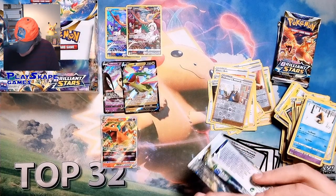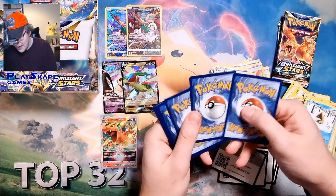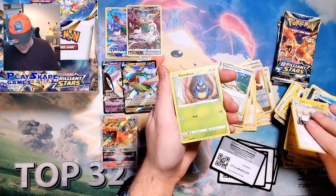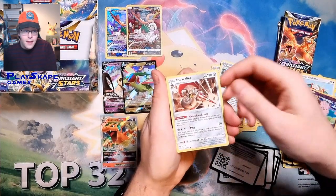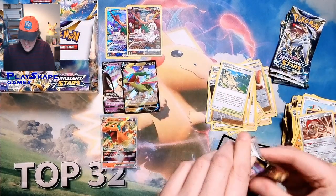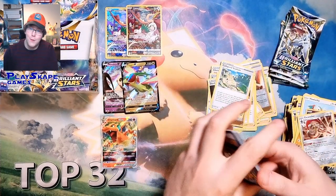I've not tested Flygon yet and I'm not overly hyped for it — we'll have to see what comes from it. I'm not going to talk too much about competitiveness, because most people on this channel will be casual collectors and buyers. I am very excited — we're going to be opening the Elite Trainer Box for Brilliant Stars, hopefully on Thursday or Friday. The launch day is Friday. We still have the Elite Trainer Box in stock on our website, PlaceCapeGames.com — click the link in the description.